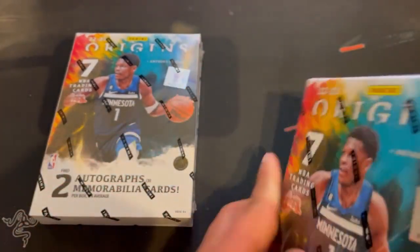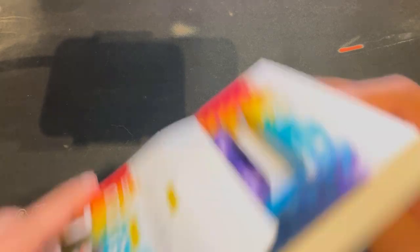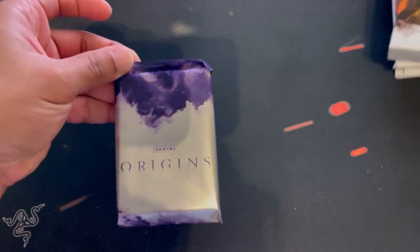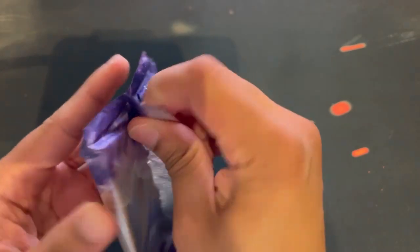We'll do box one versus box two. First box up, let's go. Nice packs here — very purple. Purple is my favorite color, so that looks pretty nice.